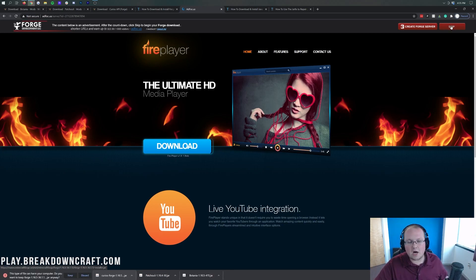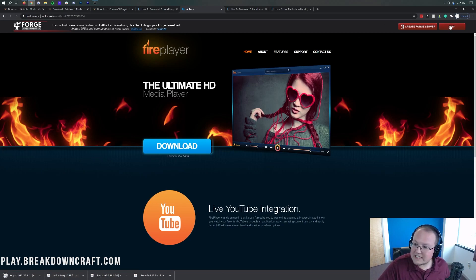When you click on the red Skip button, in the bottom left you should see Forge start to download. As you can see, Forge 1.16.5. Go ahead and click Keep in the bottom left, as long as Forge is in the title — which it is. If it's not, click Discard and click that red Skip button again. On Mozilla Firefox, same thing: as long as Forge is in the title, go ahead and save the file. It's 100% safe to do so.